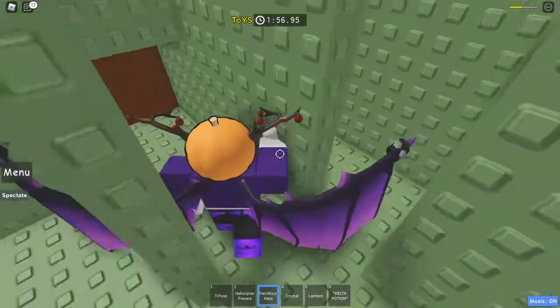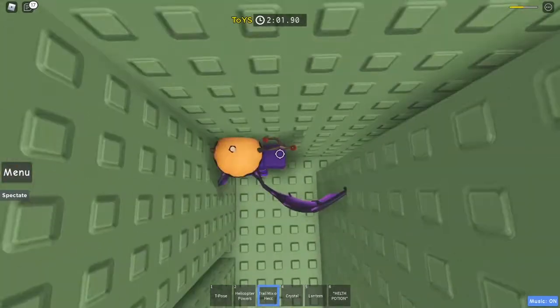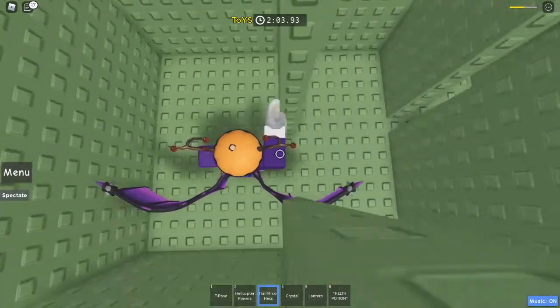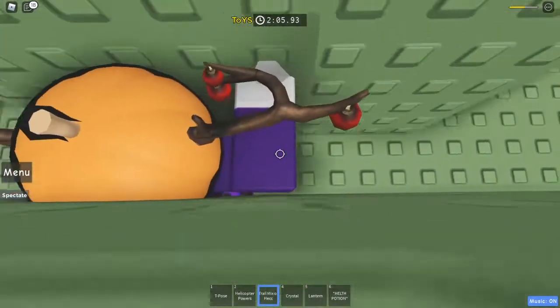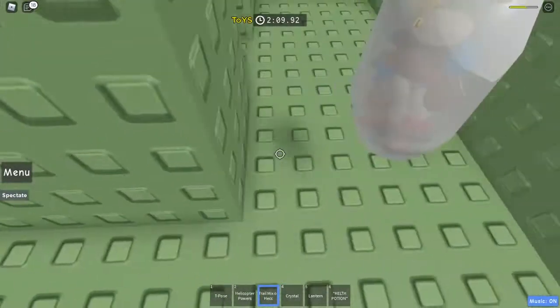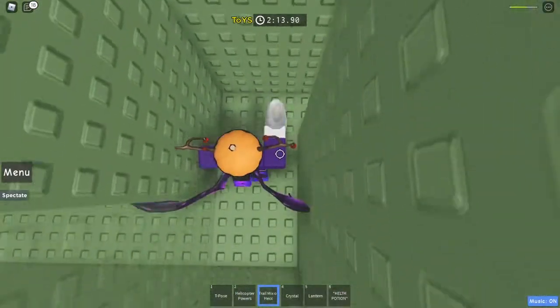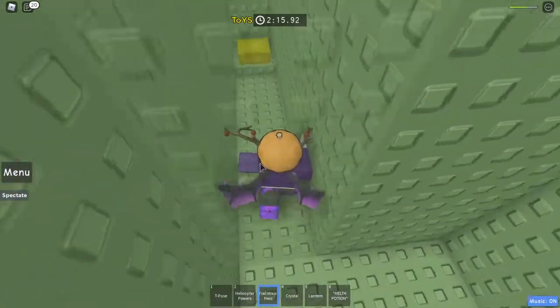Okay, so the strategy is: once you get in the maze, you want to go over here. Go in this little one-stud gap. Go down here. Go in another one-stud gap. Then go down here and you can get this button. Now that's not the end of the maze — that button only unlocked another door in the maze. Now you want to go back out, then go down here, and this new corridor is open so you can get this button.